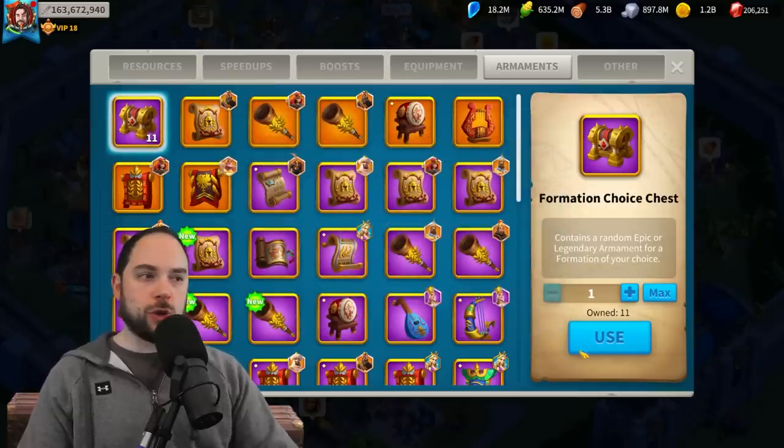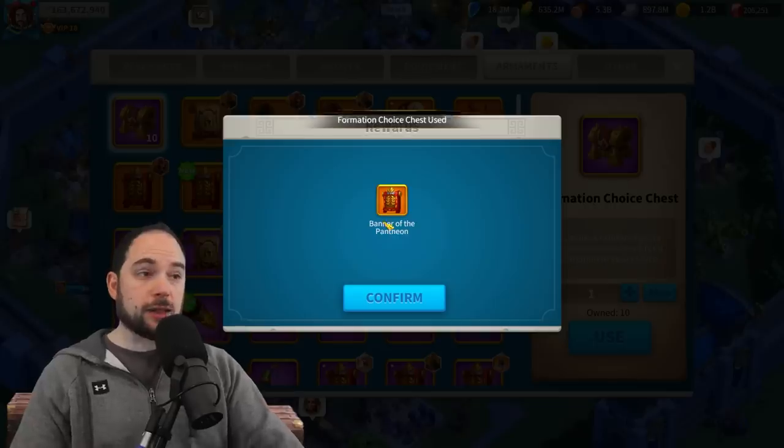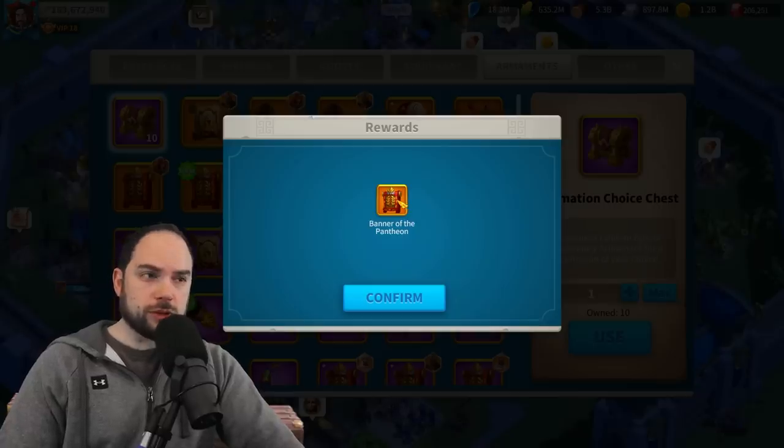I'm not even getting inscriptions, which at least would recycle nicely. Next pull: wedge formation again — legendary! Let's go. I haven't found anywhere that the rates are disclosed for whether or not you get a legendary or epic. I would love to know what those rates are.